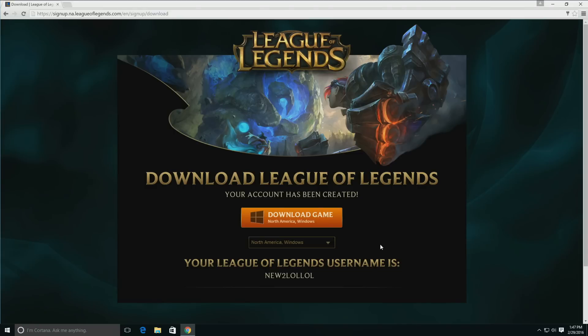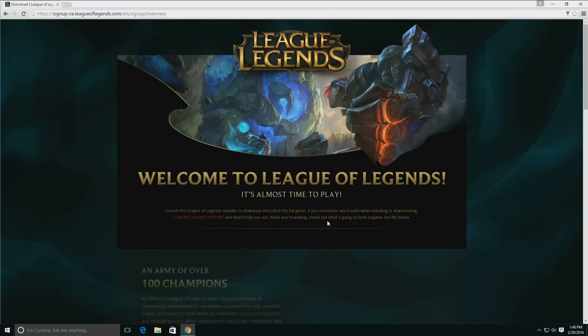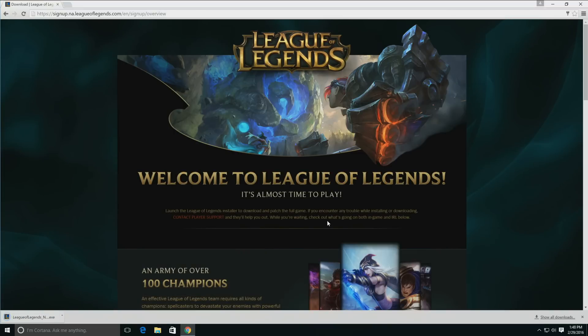On our download page, you can choose between our PC or Mac client. Click download the game. The installer should start downloading fairly quickly. Once done, go ahead and open it up.